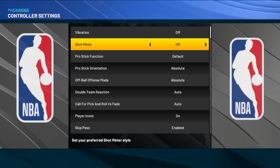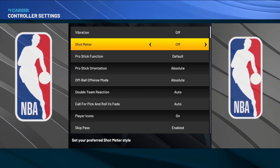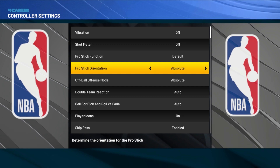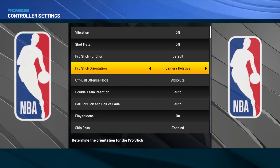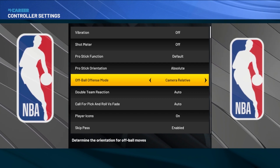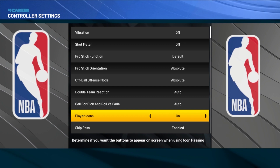These are my controller settings. You guys make sure you put your vibration off and your shot meter off — that's just really personal preference. Your pro stick function, make sure it's on default. The pro stick orientation, make sure that's on absolute. Make sure it is not on camera relative because that can mess up your dribbling. And off ball offense mode, make sure that's on absolute. If it's on camera relative, change it to absolute ASAP. Double team, put that on auto.